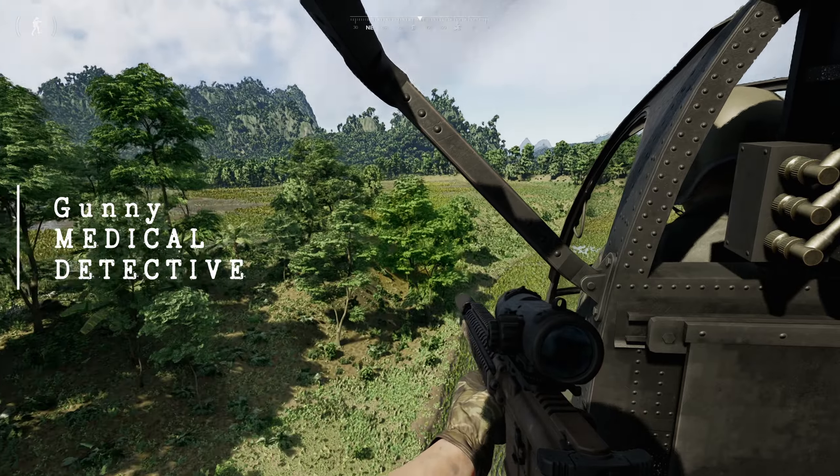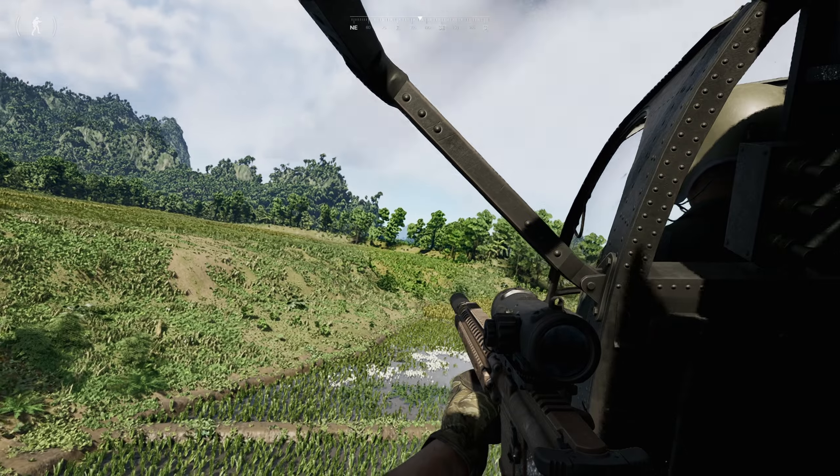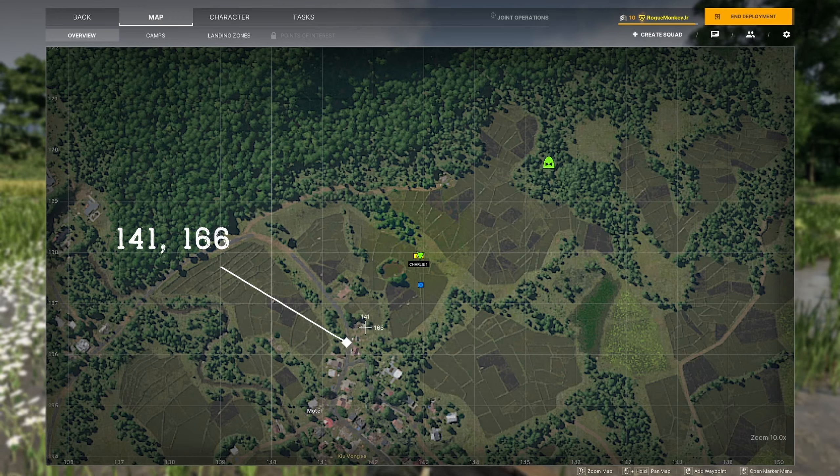For the task Medical Detective, you're going to want to start at LZ Charlie 1, as the medical facility is on the main northern road leading into town. Mark your map at 141166.